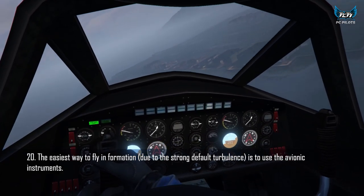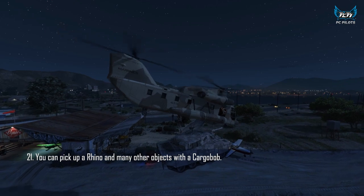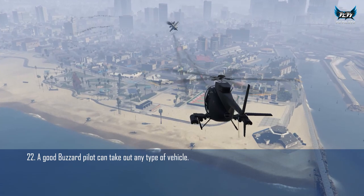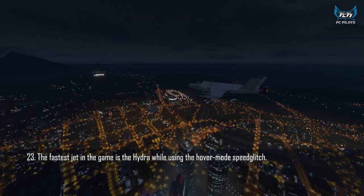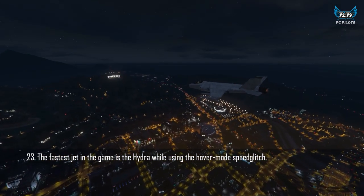You can pick up a Rhino tank and many other heavy vehicles and objects with the cargo ball. A good Buzzard or Annihilator pilot can destroy any type of vehicle. The fastest aircraft in the game is the Hydra using hover mode speed glitch.